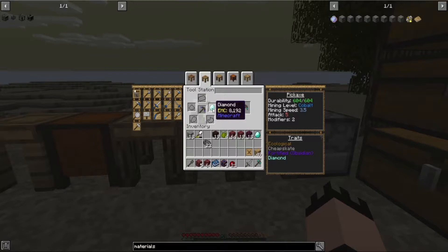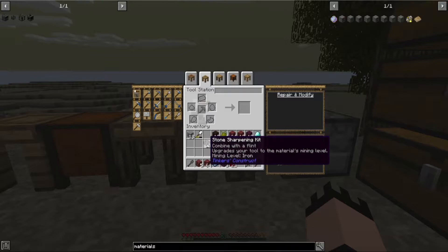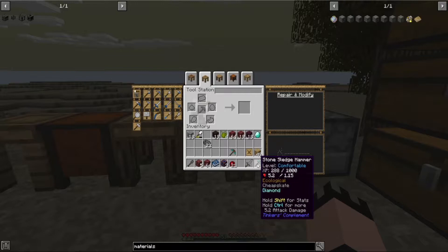Later on, if you need to make massive quantities of unbreakable or high-durability tools, solarium will be the best option. With stone tools and stone sharpening kits, you can repair your tools on the go — you won't need a tool station. With the pickaxe, that's where I start. Obviously my very first diamond went into the stone sledgehammer.